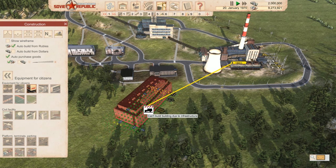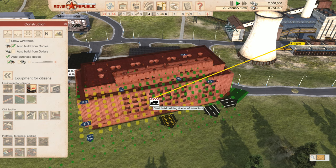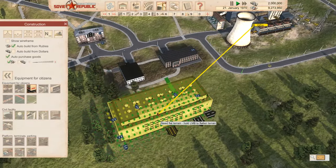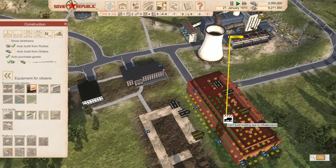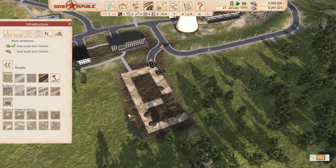We also want equipment for citizens. Looking at the bottom of these buildings, it shows what's available from each one: food and meat from the smaller one, clothes and electronics from another, or food, meat, clothes and electronics from a bigger combined store. We'll just put a big one in since we've got plenty of money. Note the little arrow in the middle — this means the building can connect to other buildings like a warehouse, so you could send everything to the warehouse and then import it into the building itself. We'll get into that eventually.